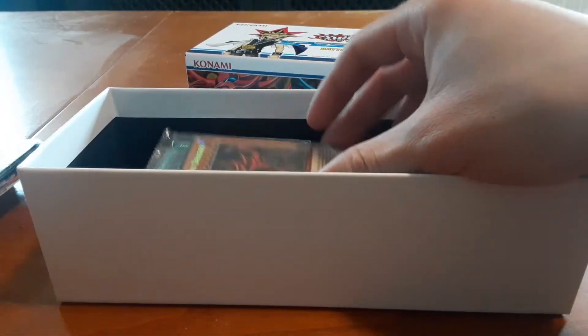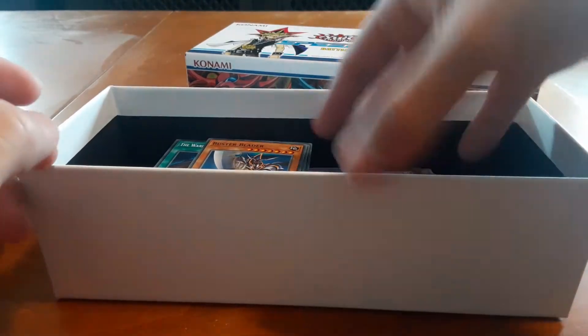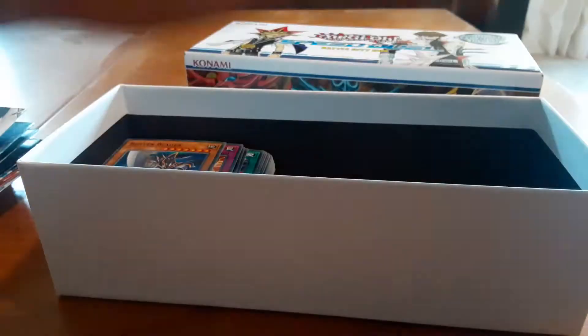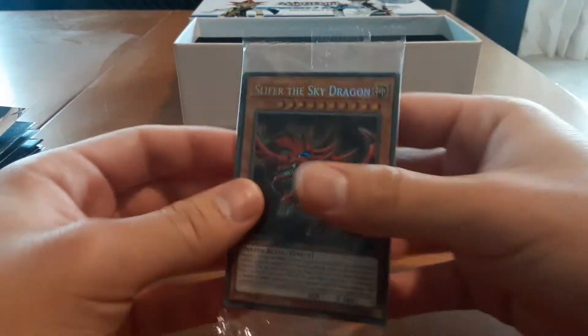Basically what you get inside are these four identical playmats. The secret rare pack, which is gonna be the only thing we're opening because I already opened all the cards inside here — a bunch of classic cards. I might do a separate video on opening those but today we're just gonna be focusing on opening this pack.